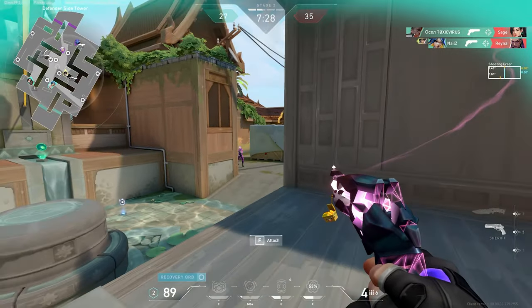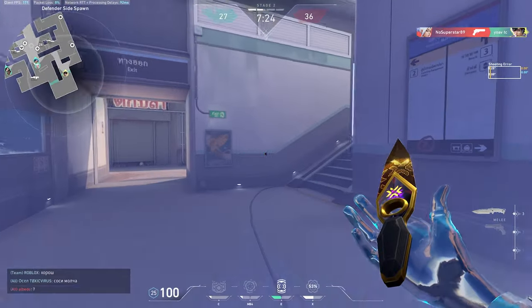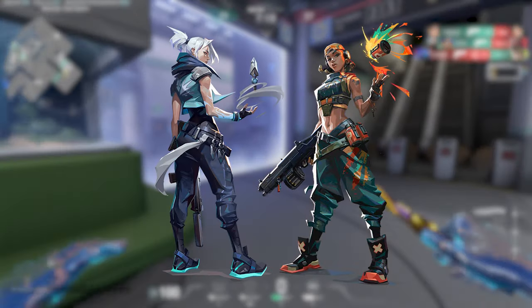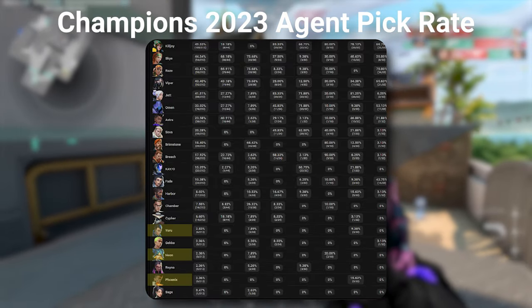So Phoenix, Yoru, Iso, and Neon — what do they share in common? A role. All of them are duelists, and to be more exact, bad duelists. Since the launch of the game, two duelists have been dominating the meta: Raze and Jett. It's really rare that one of our guys gets any pro play, and they're also very weak when it comes to casual play.